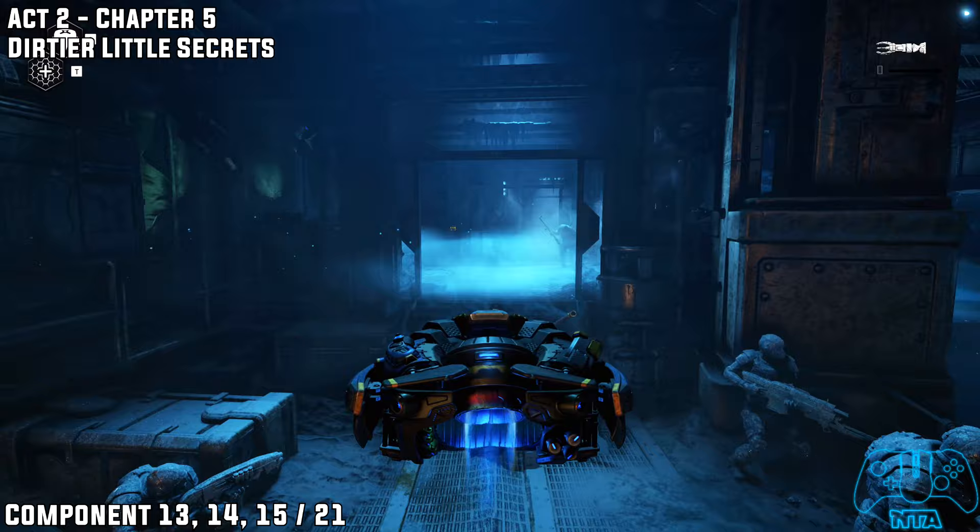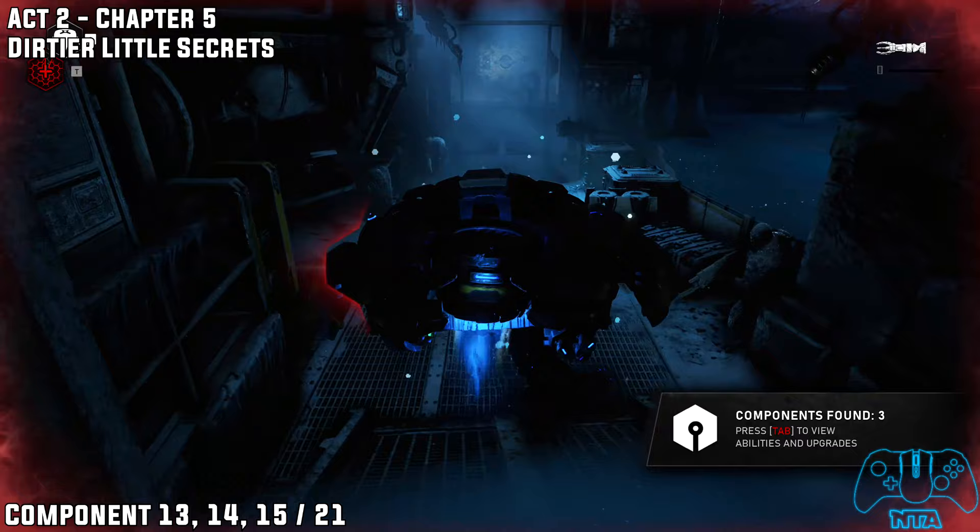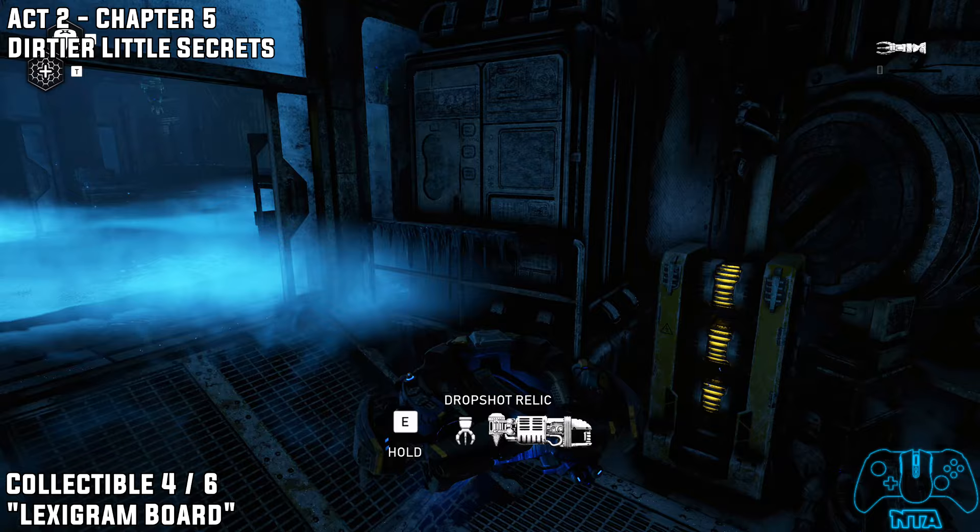As we proceed to the next section, there will be another room that's all misted up — use your stem ability or tell Jack to use the stem. Grab your component and go through the next doorway. Literally right next to the generator here there will be collectible number four.